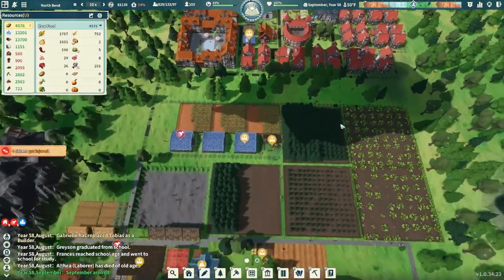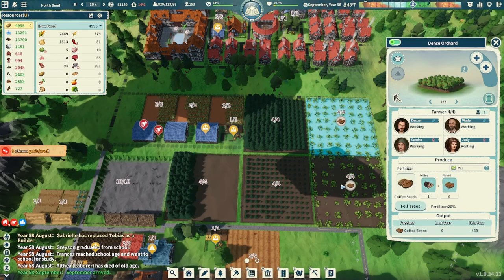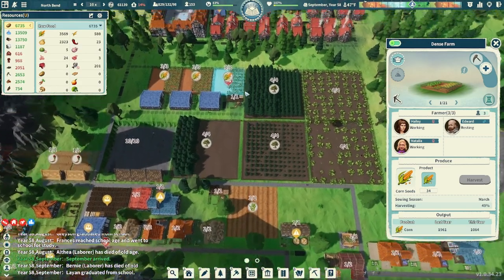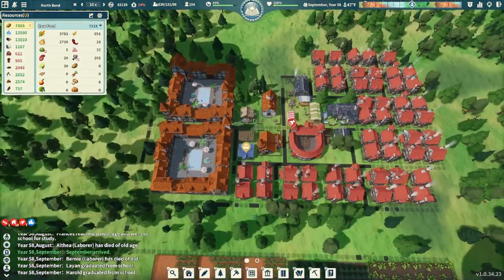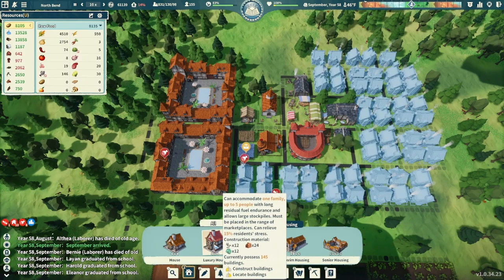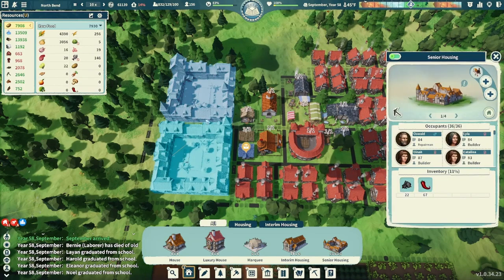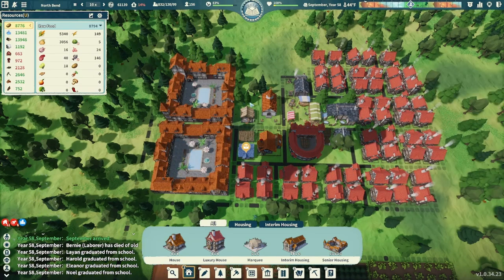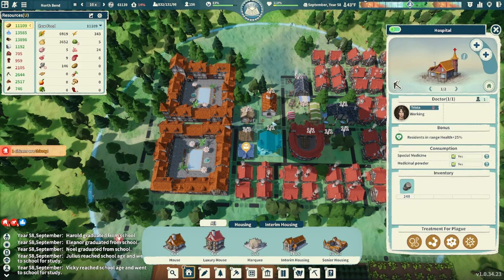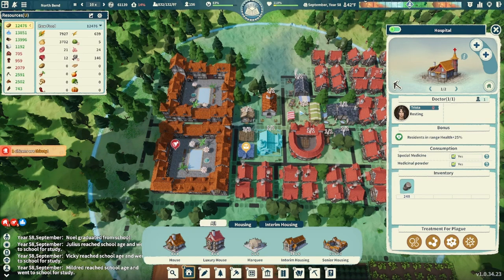Coming up over here, we now have three more dense forest farms, two dense orchards all making coffee, and three more dense farms up here for corn. Lots of corn coming in nowadays. We now have all of these luxury houses up in here — I've been just building luxury houses, trying to only build them so we don't have to upgrade them later. Both senior houses have dogs, so that's looking great. We did get our hospital completed, and from caravans we got some luxury bedding, so that's taken care of.